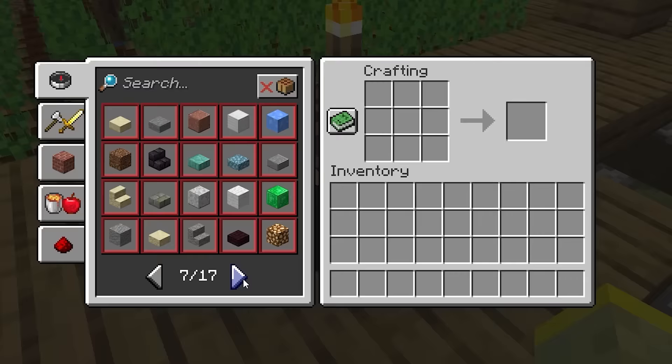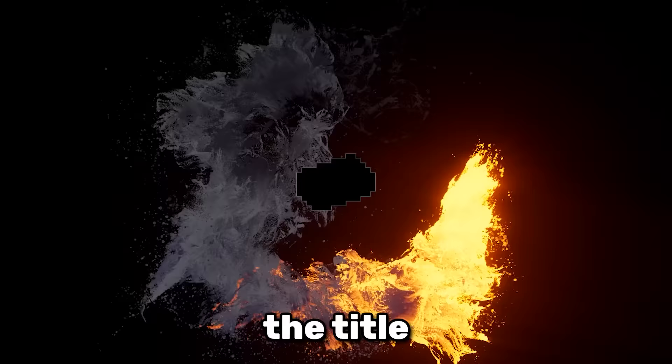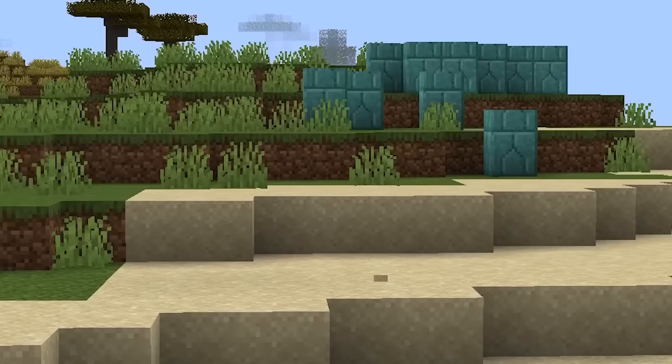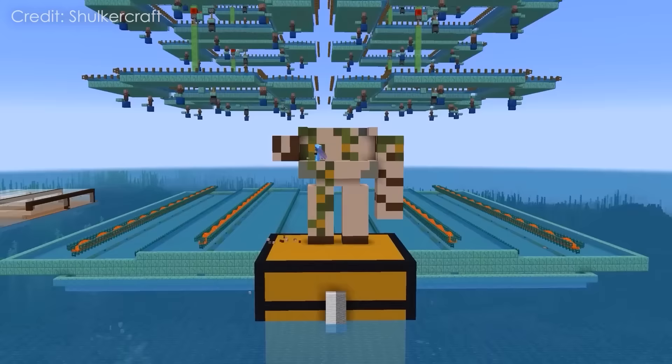If you had to guess what item is used in the most amount of crafting recipes, what would you say? Sticks? Cobblestone? Or maybe wood? Well, it's none of these. The title goes to iron ingots. Turns out there is a reason why the best Minecraft players always build an iron farm as fast as possible.